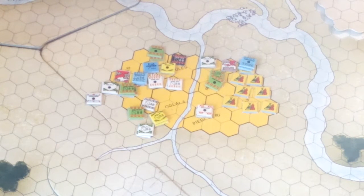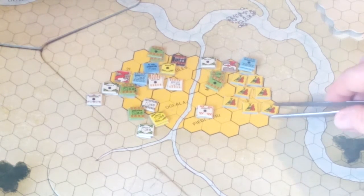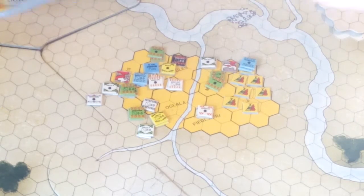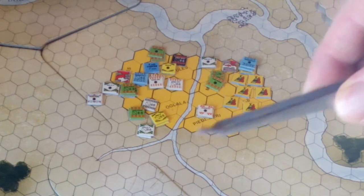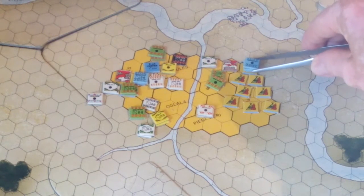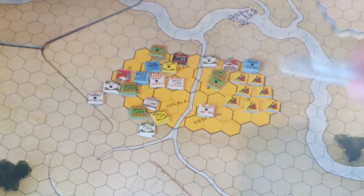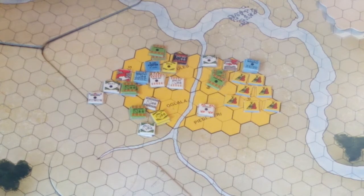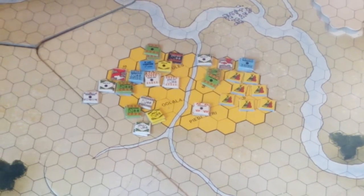It's fun to play. But the downsides, I would say, are first these counters, because they're very small and thin, so they fly about quite easily. You necessarily have stacks of two minimum, often three, so you do need tweezers to play because everything's going to be quite tightly packed together.